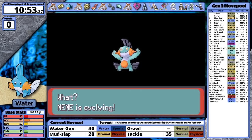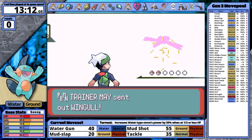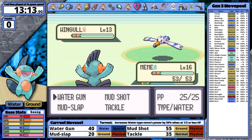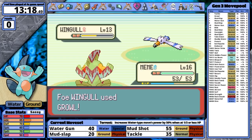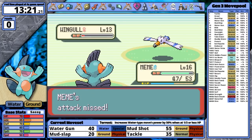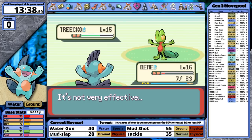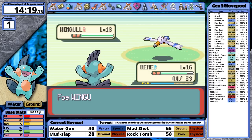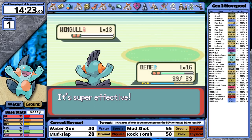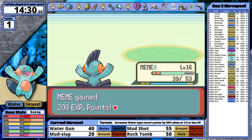Mudkip evolves into Marshtomp while I save Peeko, and then I backtrack to face Mei. This battle is actually optional, but I didn't know that at this point. Wingull is first — I should have taught Marshtomp Rock Tomb for this fight, because it takes forever to knock the water/flying type out. It gets Growl in, and against Treecko I can hardly do anything as a result. After losing, I teach Rock Tomb and try again — this makes everything so much better, plus I get a critical hit against Treecko and take it out in two hits.